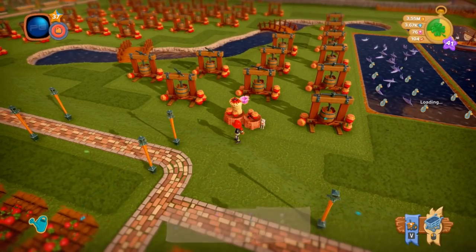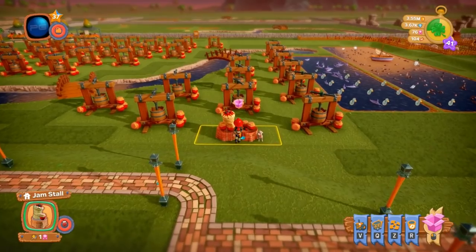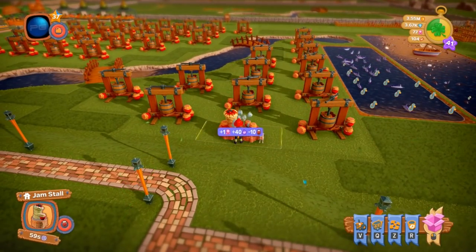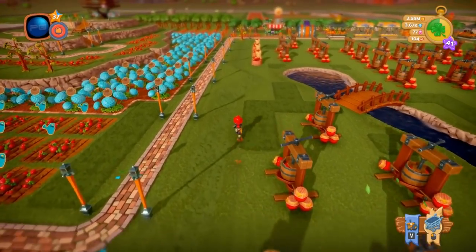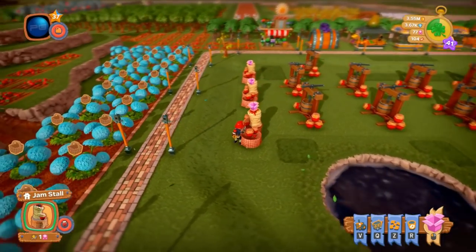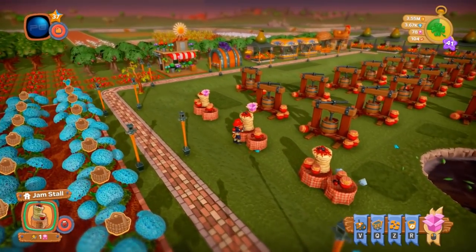Now we're gonna sell the jam. Each jam stand takes away one jam and gives me 40 XP and 1 ribbon. I've got multiple stands here, so I go through each one — jam in, 40 XP and 1 ribbon out. These do have a cooldown timer of about two minutes, but by that time the season is about three-quarters over and all these fruit presses are going to fill up again.